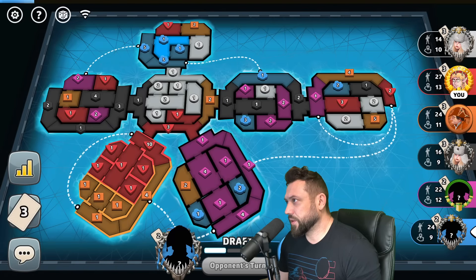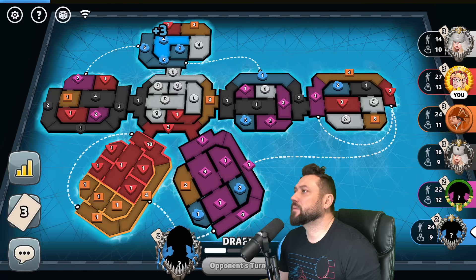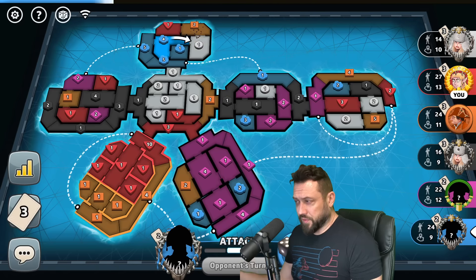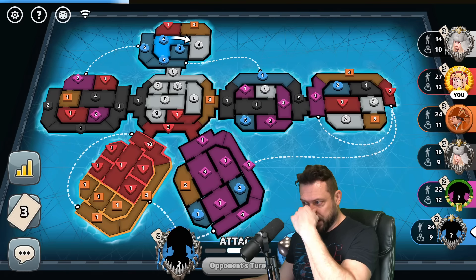Good thing magenta doesn't understand their probabilities very well and they fail to take a card. Take a card is interesting — blue still working on their bonus slowly. I don't see any reason why I don't punish magenta here, other than the fact that I might have a suicidal neighbor.